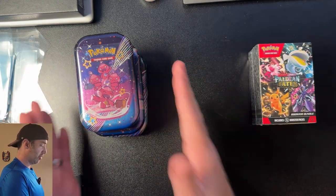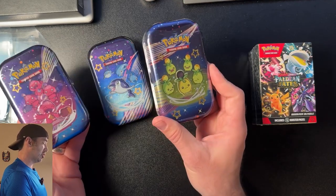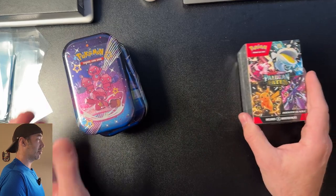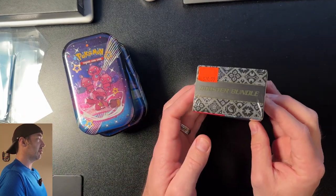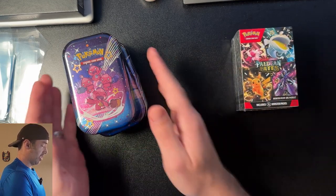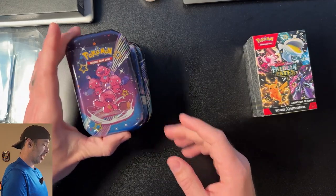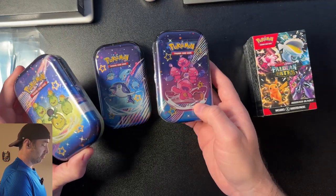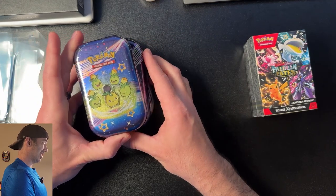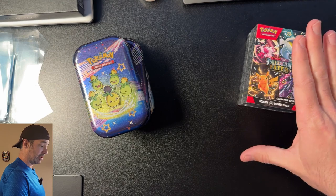I'm going to keep track of the better value versus the better hits. I found these at Walmart for $10.99 each — I got three of those, so that's about $30 — and I found this at my local card shop for $25, which I thought was a good deal. These are about $4 each per pack, and these are about $5 each per pack, so already this is looking like it's going to lose the value. I'm going to give the value award to the Paldean Fates Booster Bundle.